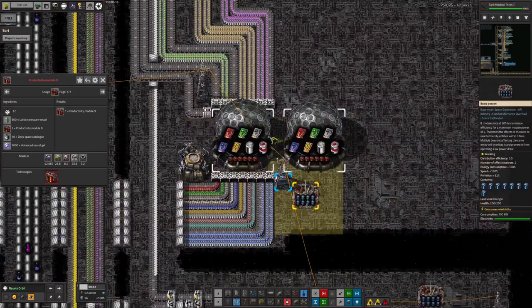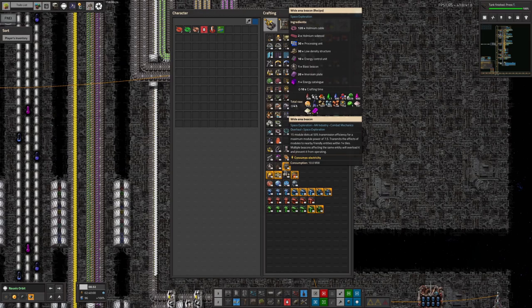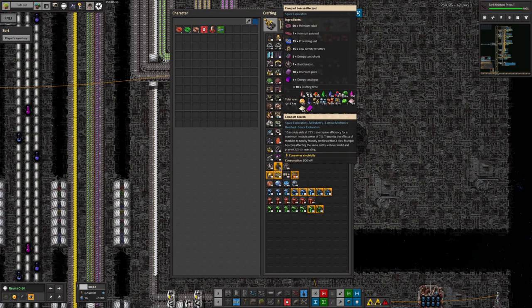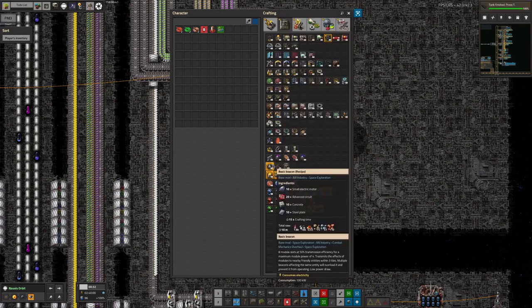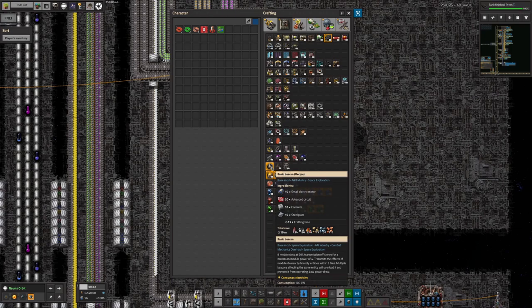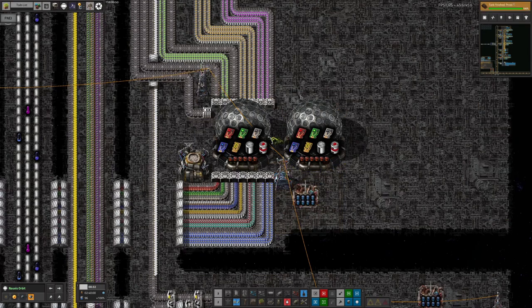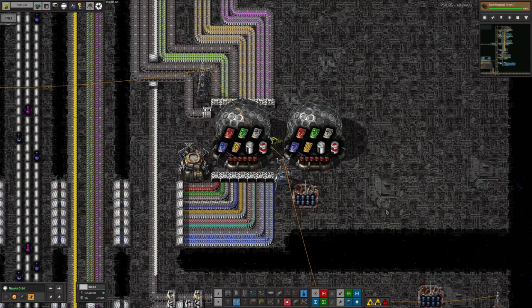Another thing worth doing would be taking out this beacon here and putting in one of the compact beacons. This one has 15 module slots with 50% transmission efficiency - it can push through 7.5 modules worth of power. This other one takes 10 module slots at 75%. At the moment we have one with 8 module slots at 50%, so we could get these machines running with almost twice as much speed module effect by replacing it with either a wide area beacon or putting a compact beacon in. They're both going to be similarly effective - they'll both increase the speed of the research by exactly the same amount. It's just the compact one will require slightly fewer modules to get there.